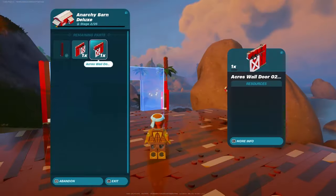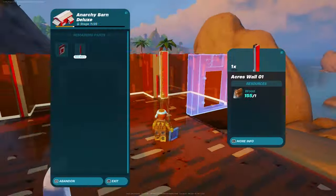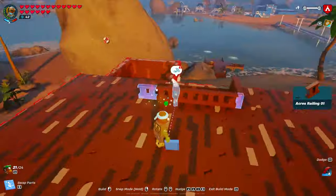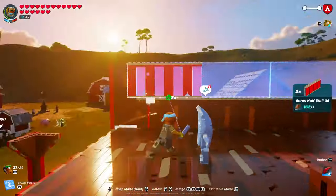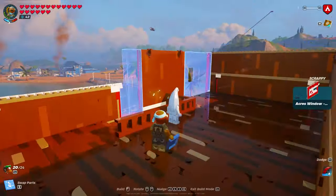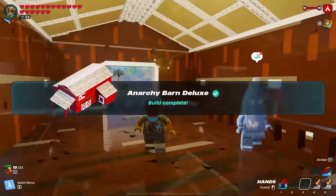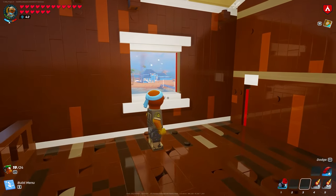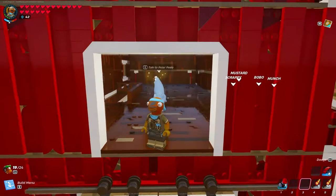The final build is the actual deluxe version of all of these. This is a 26-stage build and it features those half doors, half walls, sliding doors, and sliding walls. Every single part of this build looks amazing — you can see the arches and different design elements. These builds are extremely nice, and I'm not just saying that because I'm partnered with Epic. There's nothing nicer than having these bright red builds on the map.